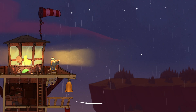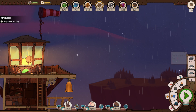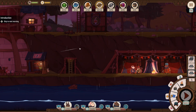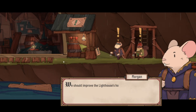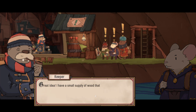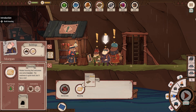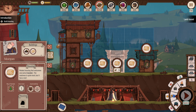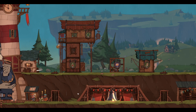With rain forecast for the next few days, there's concern about wood production. Something visible below the water prompts a suggestion to improve the lighthouse's housing capacity by building more housing. I place some housing — the more housing the lighthouse contains, the more travelers it can accommodate simultaneously, though everything becomes more expensive as you scale up.